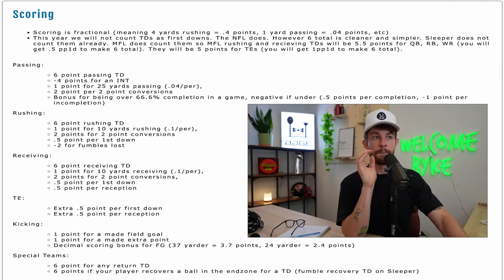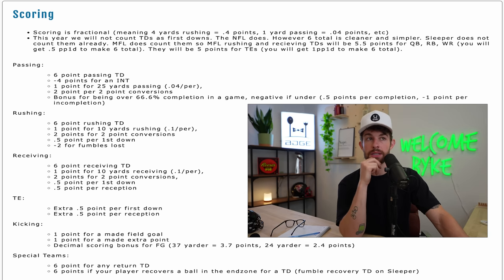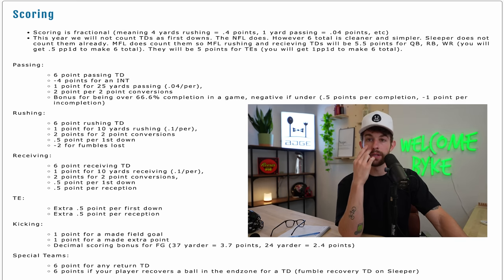The quarterback scoring is always crazy. It's always a super flex so you start two quarterbacks. There's a bonus for being over 66.6% completion rate in a game and a negative bonus if you're under that. You also get 0.5 points per completion and negative one point per incompletion. Basically what that means is you want accurate quarterbacks — you don't want quarterbacks throwing 58% completion rates. It's minus four points for an interception, so if you're a wild sporadic James Winston type quarterback, you're going to have problems in this league.